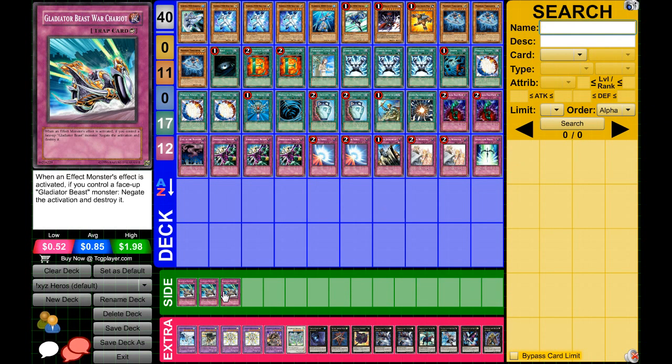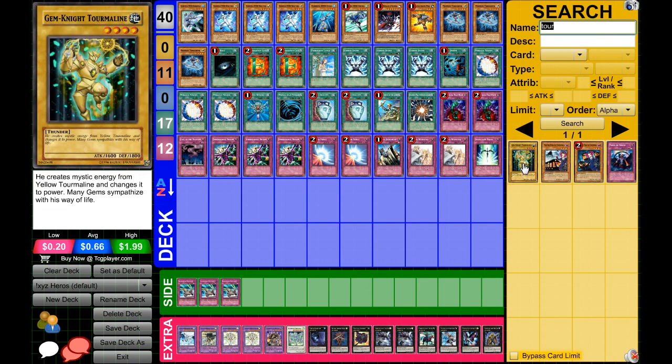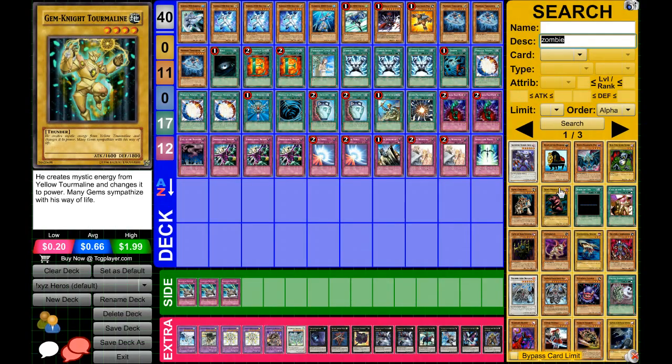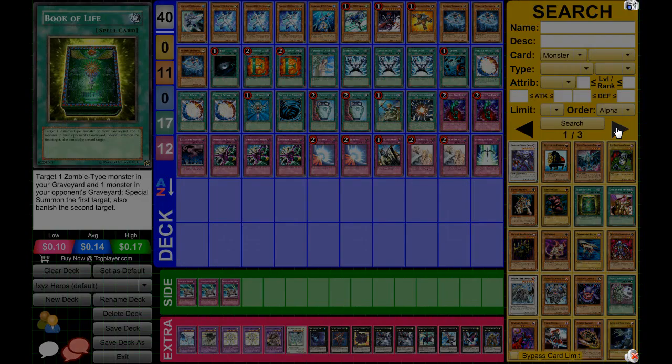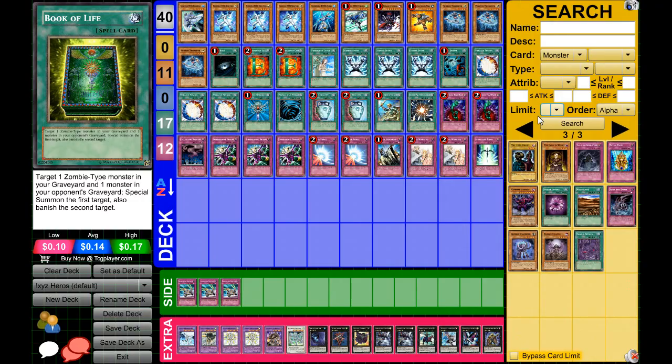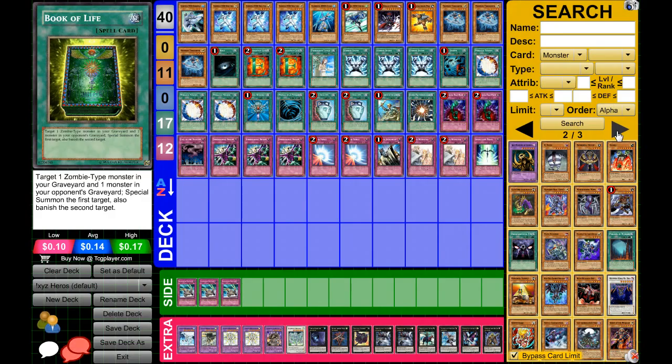One thing I wanted to mention is the side deck and how to create your deck. You can type in anything for the name to search — for example, type 'tour' and it'll search for anything with the keyword 'tour.' If you're making a Zombie deck, you can type 'zombie' in the description and any card that mentions zombies — like Book of Life — will appear even if the word isn't in the card name. That's a great way to start building a deck. You can narrow things down by monster, spell, or trap, and use the arrows to go to the next page.